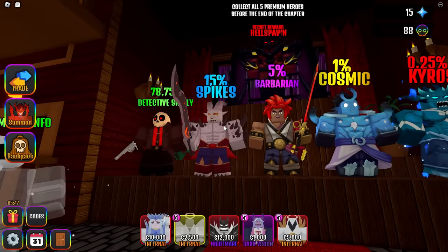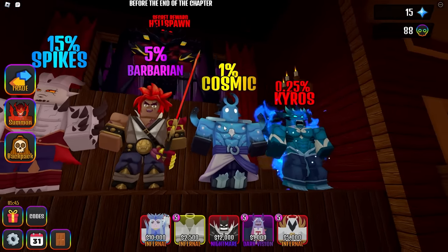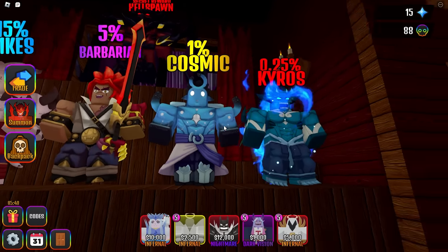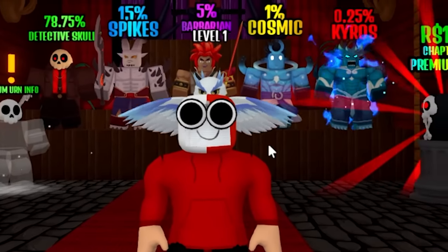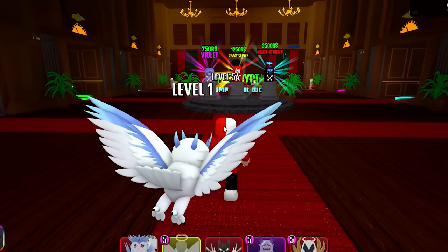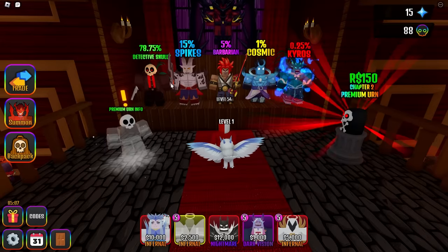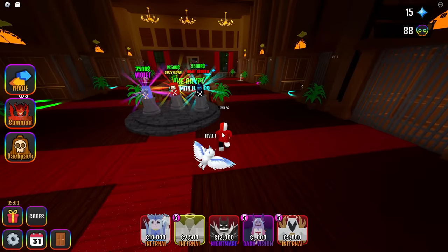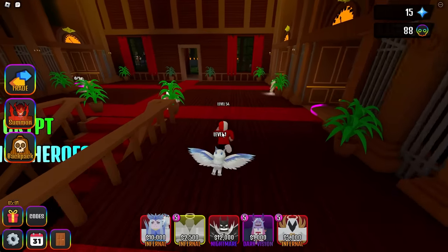I do have Detective Scully, I have Spikes, I have Barbarian, I actually have Cosmic. I am just missing this one — it looks like a Walmart version of the others, but we need it. I don't know if it's good or bad, but I really want the Hellspawn unit when Chapter 3 comes out. We're going to use all these units in today's video and just see what we can beat.